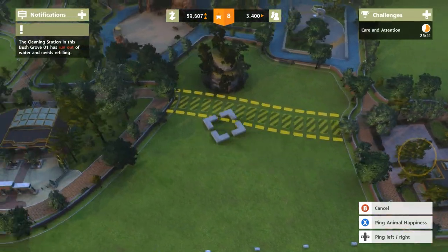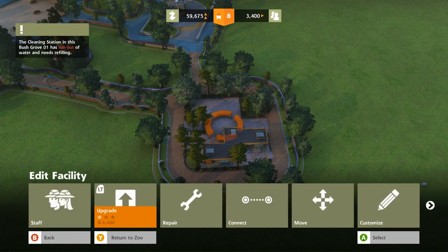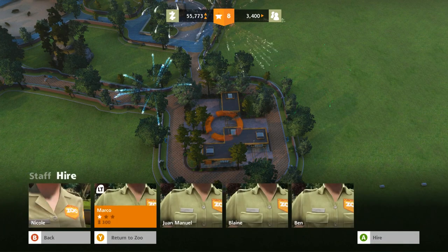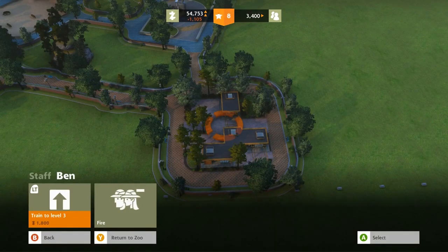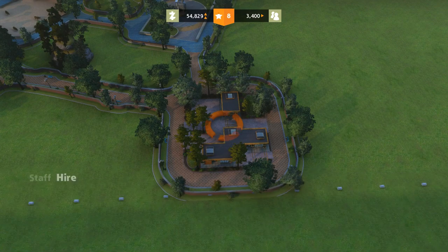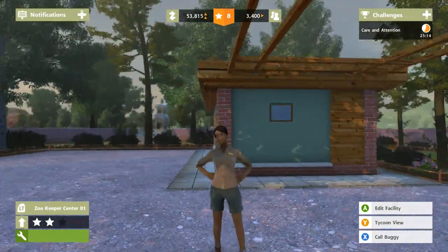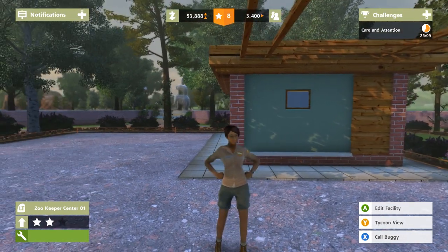So let's actually connect up this Zookeeper Station. I'm gonna go ahead and upgrade it because we have the money to do that so that we can hire some people. Who should I hire? Ben! I used to know a Zookeeper Ben — that'll be a good guy. So we'll hire him. And then let's go ahead and hire Nicole.